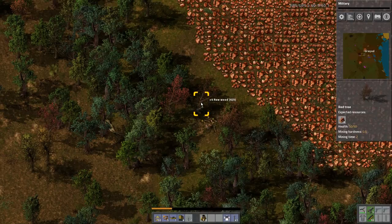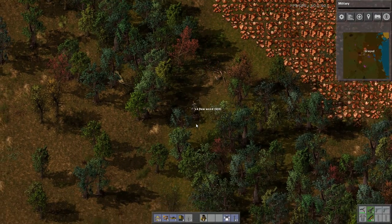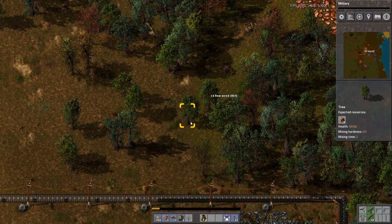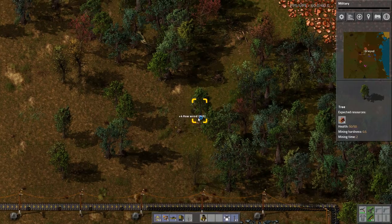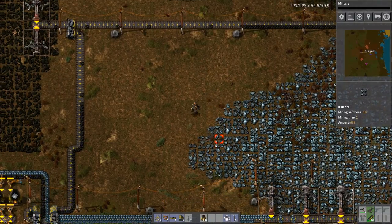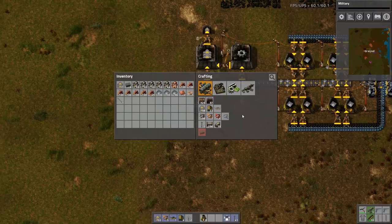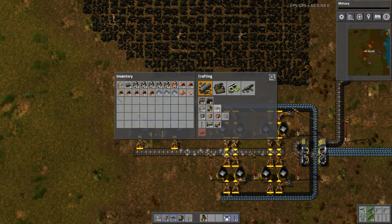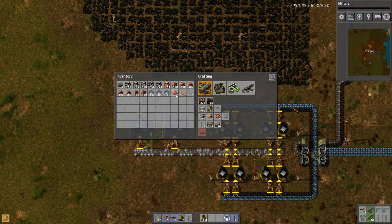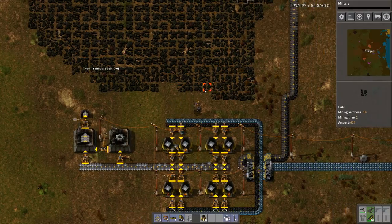Let's create a path through these woods, which shouldn't be too hard. You can see that the coal is really backing up now — that's nice. I'm going to need more iron, because I need more electric circuits for that. More underground belt is good. I'm running really low on copper; I need to get this set up and running.